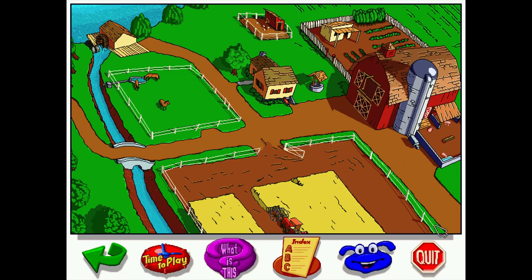If you watched the previous spotlight — that was Let's Explore the Airport — now we're at the farm, and it's practically the same thing; just the location and the information is different. You can click on Buzzy to get a small introduction.